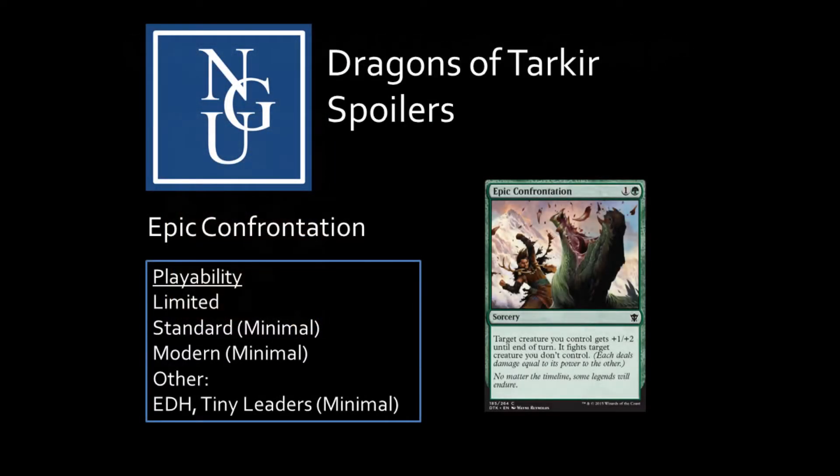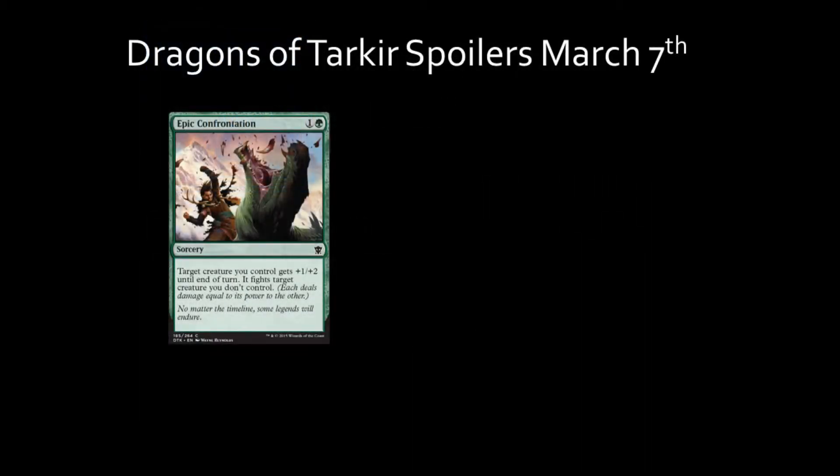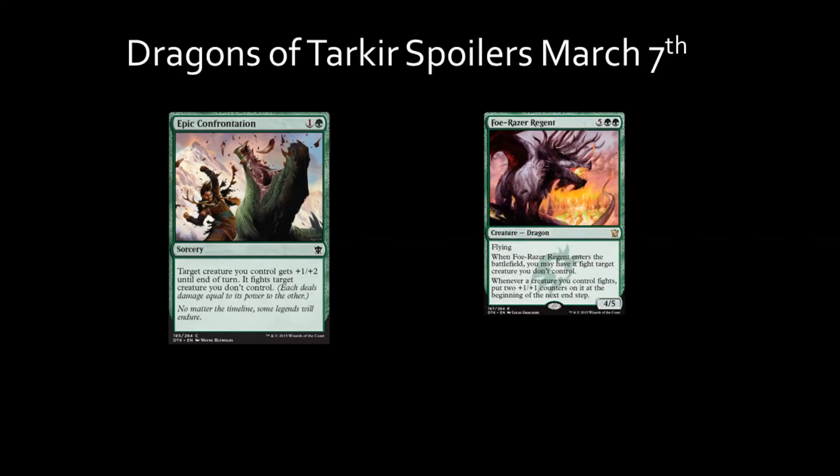Epic Confrontation is a common sorcery card with a mana cost of 1 green and 1 colorless mana. When you play the spell, target creature you control gets +1/+2 until end of turn and fights target creature you don't control — each deals damage equal to its power to the other. In constructed play, Epic Confrontation would pair well with Foe-Razor Regent by allowing it to pump another creature in order to trigger Foe-Razor Regent's ability, or used on Foe-Razor Regent itself.